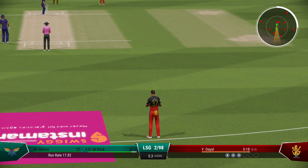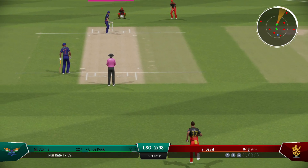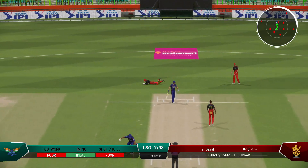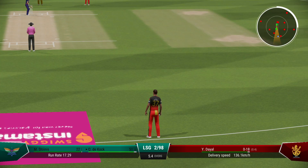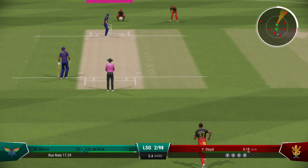They shouldn't get too discouraged with that last ball. The first step as a bowler is to get the batter playing, which they've managed. If they can find the right spot, the reward will eventually come. Time to keep the pressure on now — great last ball to find the edge, it's just a case of finding the same spot.